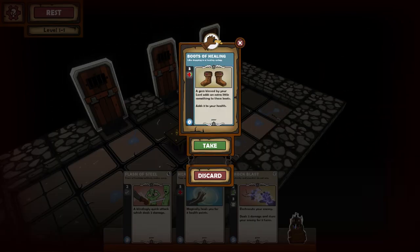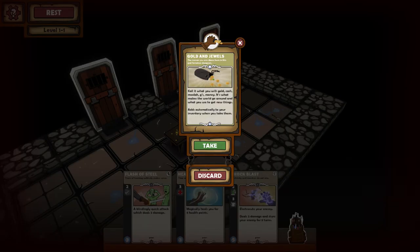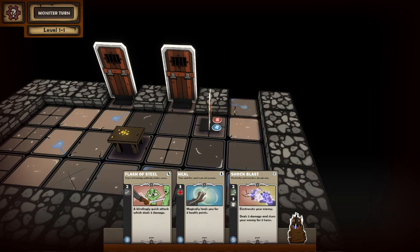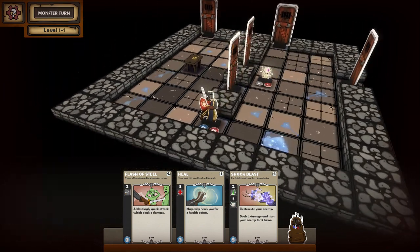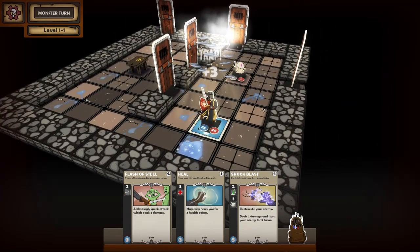Unlike, say, Rogue Legacy, for example, where you can — hey, boots that increase my health by 3, not actually that useful but still. You unlock those in the game by finding knowledge gems. But let's actually talk about the game before talking about the things that you unlock along the way.